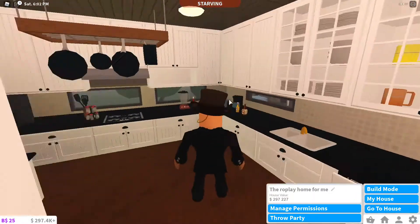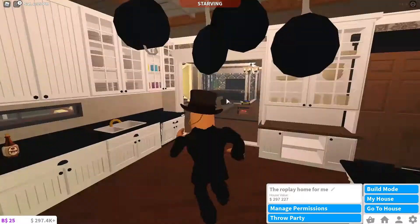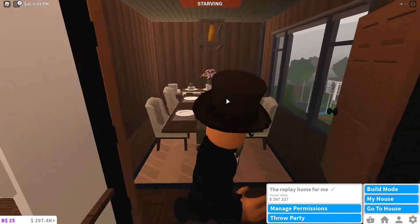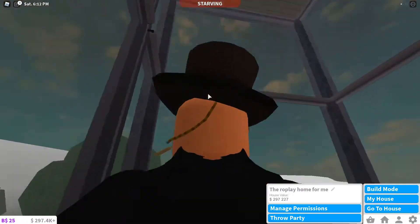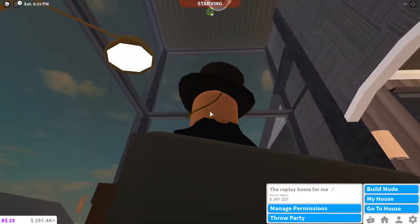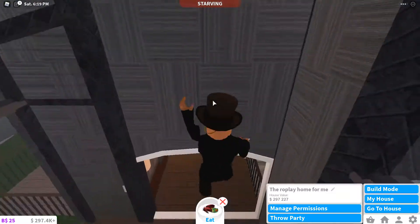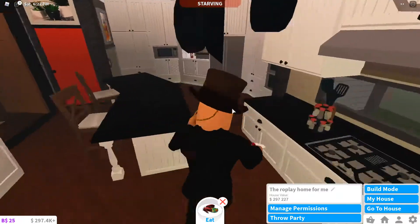Nice little area here with cabinets, all the stuff here, dining room. I do quite like this house — these beautiful two-story reading lounge. I do really like this place.